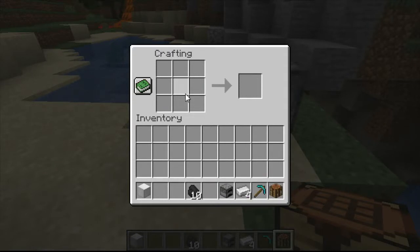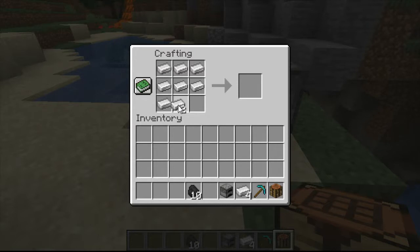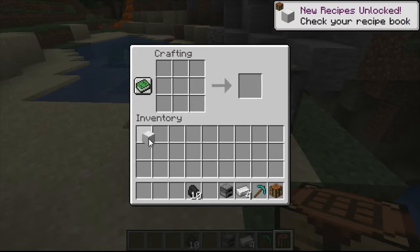If you have a block of iron, that'll actually give you nine iron ingots. And it's transmutable, so you can get your block of iron back out as well.